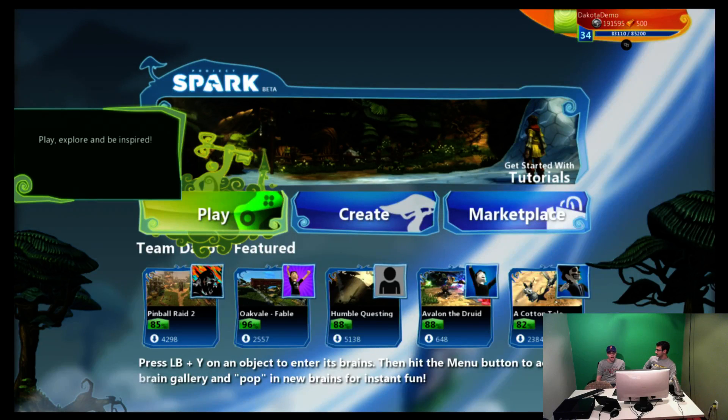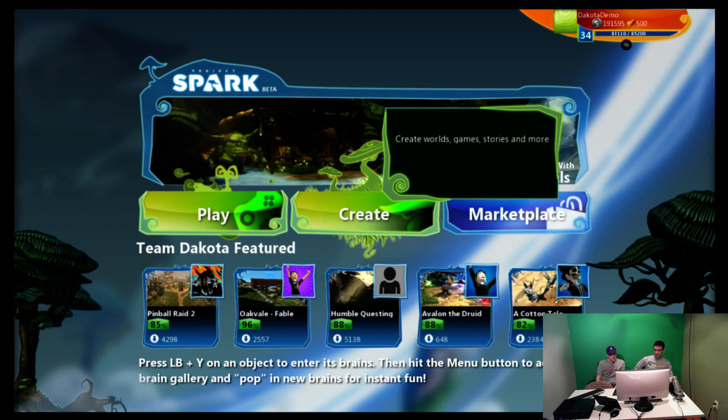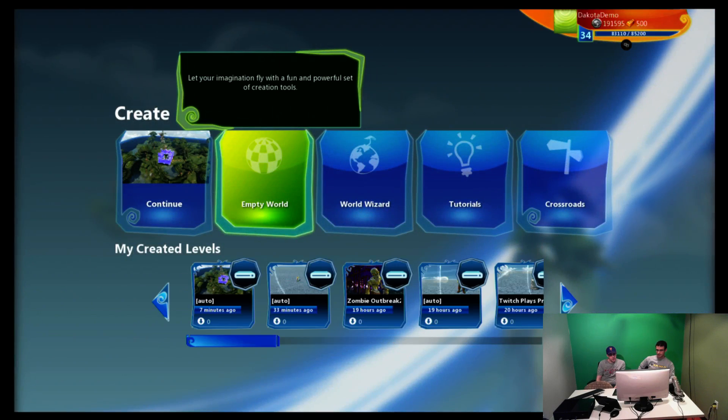There's a quick tip from Team Nikoda on how to get started creating. From the main menu, you can go ahead and select the Create button, and from here you'll see that you have a bunch of options.